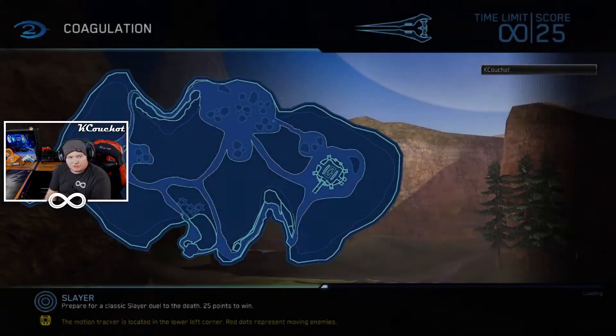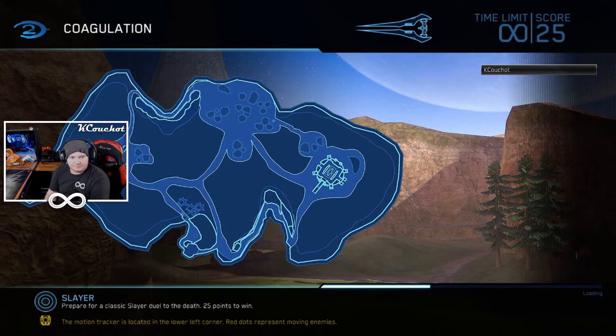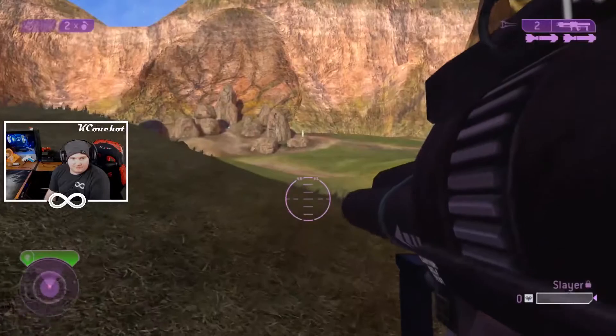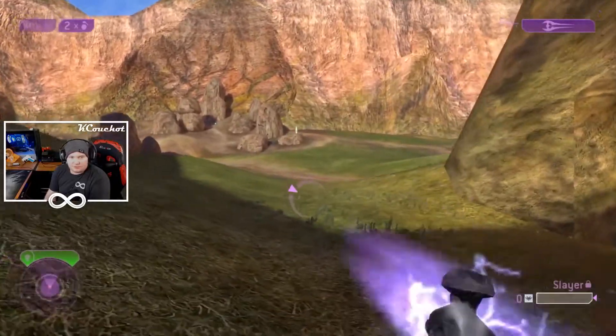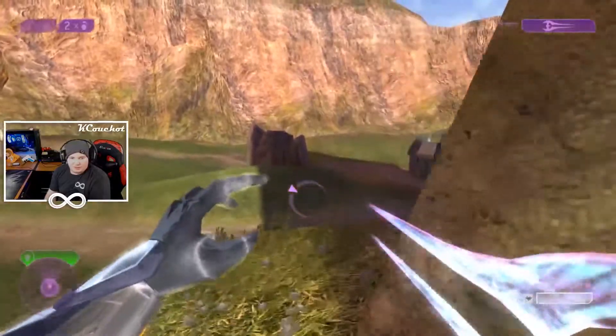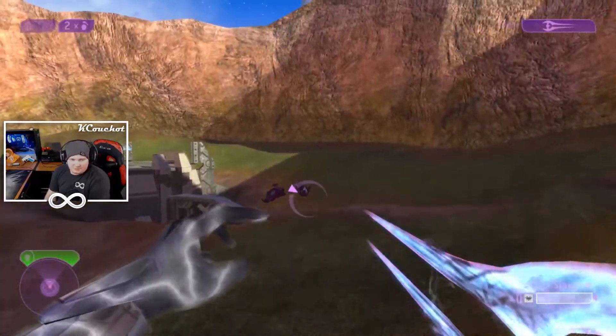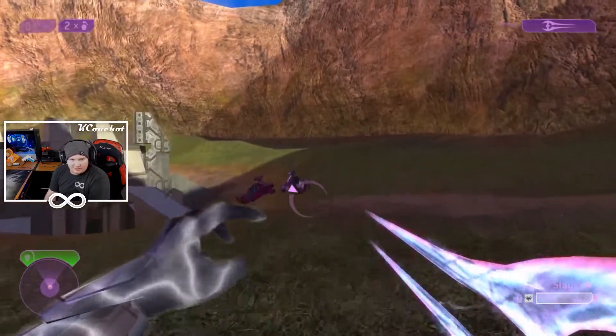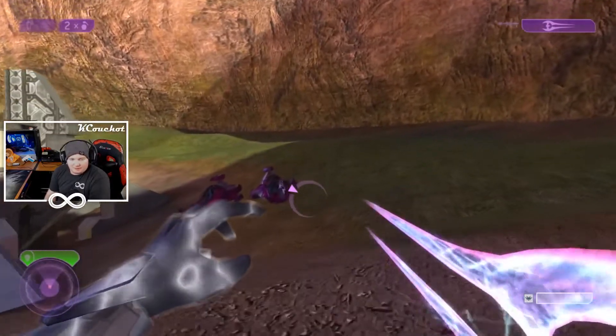This is the only time I normally ever play as an Elite — just to do this single glitch. I'm not a huge fan of playing as an Elite. I do feel that it should be in the game for those who want to play as one, but for me, I never really liked the way its hands looked on the guns, or its body shape when you're getting shot. It seemed like you were at a disadvantage playing as an Elite — like you're easier to get a headshot off on.